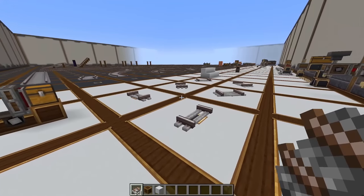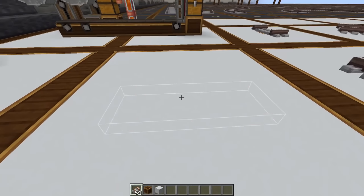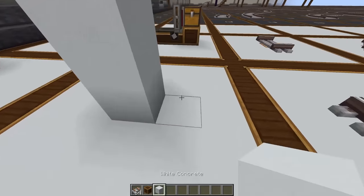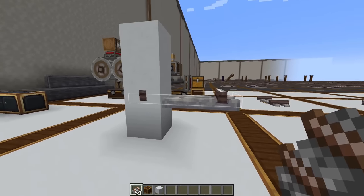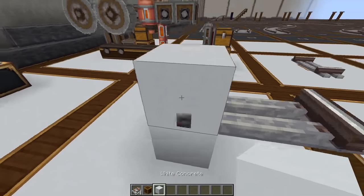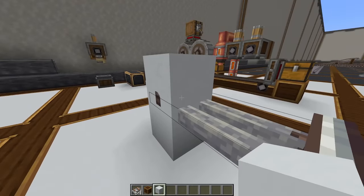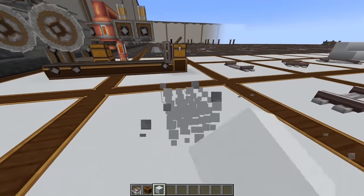Now we're going to take a look at how to actually place down the tracks. To place tracks, all you have to do is right-click on a block and it'll place down a track. It doesn't need floor space — it can clip into blocks or be placed on the side of blocks. One thing to be careful of is if you have blocks going through the track, the train will stop on that block and won't be able to go forward, so you need to make sure your track is clear.